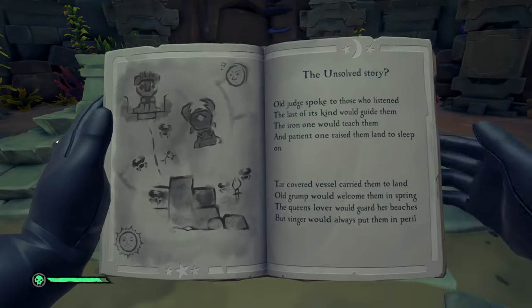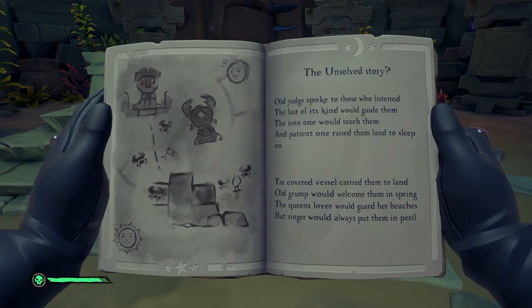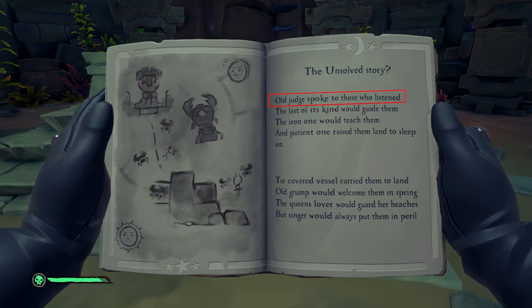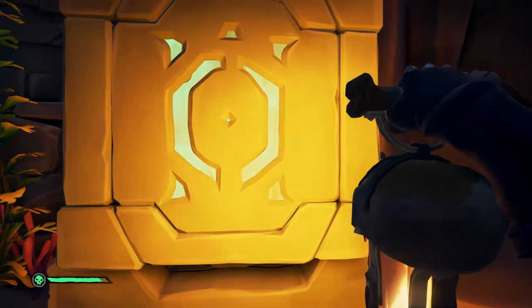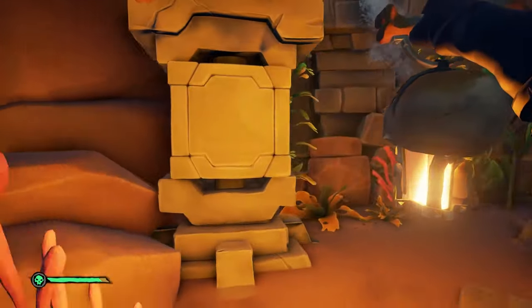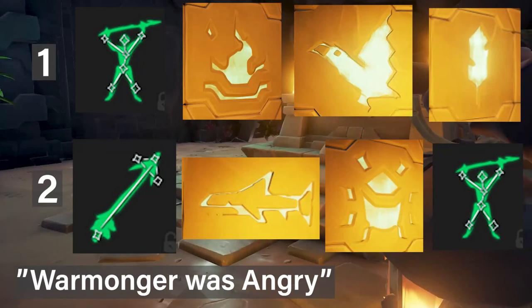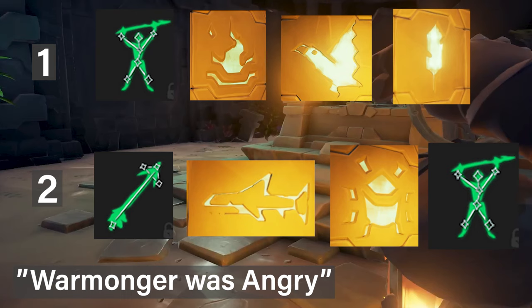Inside the vault you're going to need to do a puzzle. Before you light the braziers and do the combination puzzle, check the last page of your book — you'll have a story. I'll give you the first line of each story option and the corresponding combinations. When you're ready, light the braziers and change the cubes to the right animals. If your story starts with 'The Warmonger Was Angry,' the first combination is: great warrior, flame, bird, leaf — then press the button. The second combination is: arrow, shark, scarab, great warrior.